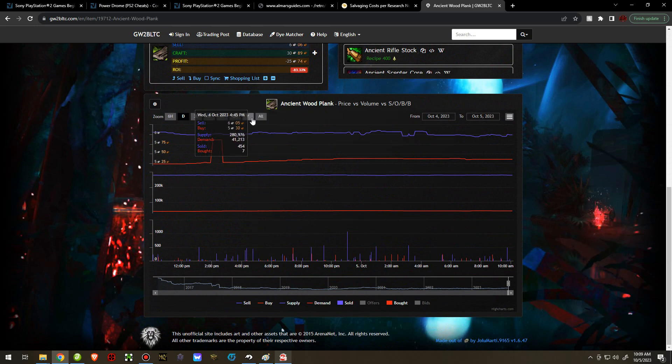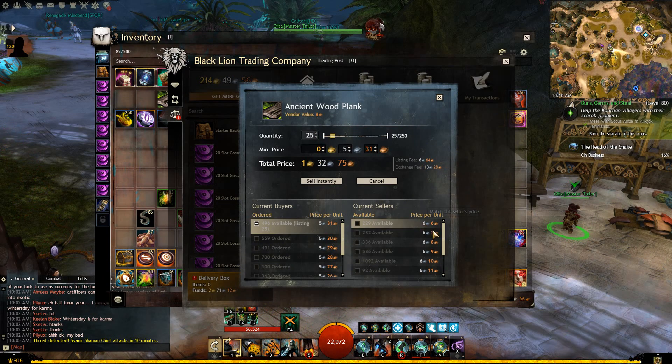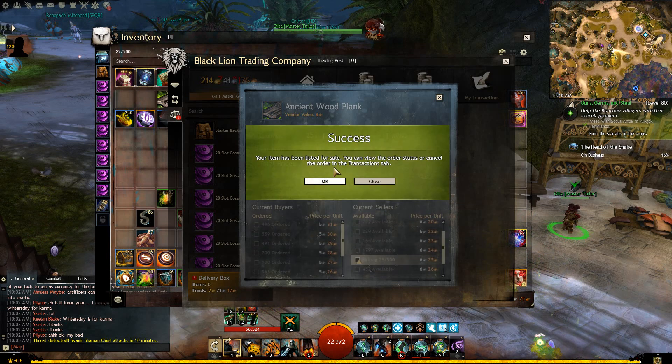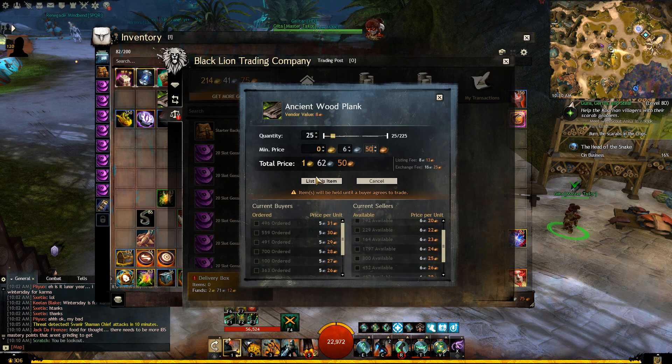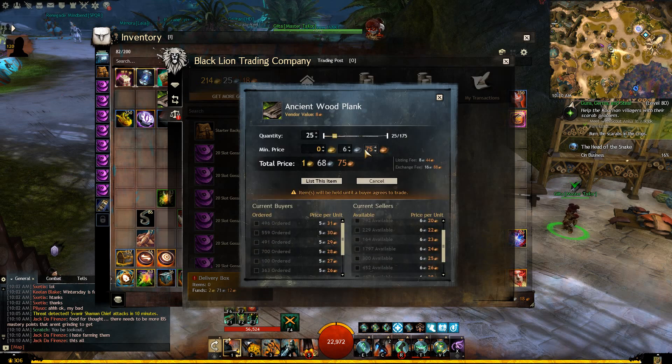Ancient Wood is currently at a high. The price over the last few years hasn't changed very significantly — the highest was about 8 silver a pop three years ago, and a little bit higher if you go back five years. It's an odd one. What I would personally do is list 25 at 6 silver 25 copper, another 25 at 6 silver 50, another 25 at 6 silver 75, and another 25 at 6 silver 99. Then we'll do 7 silver 25.